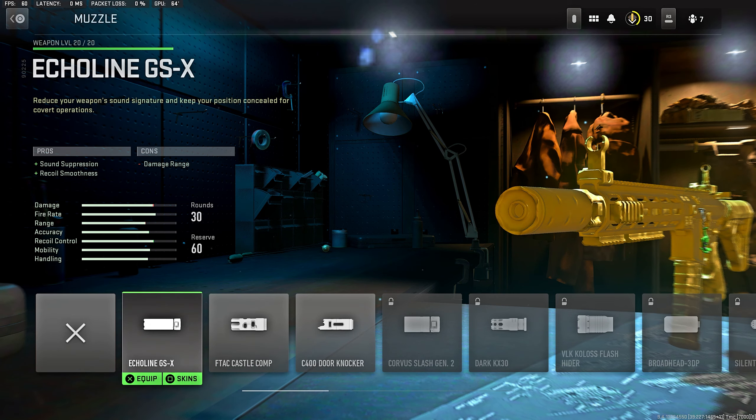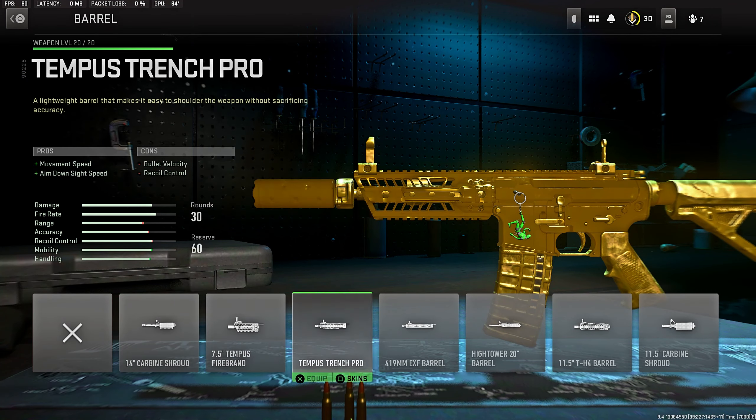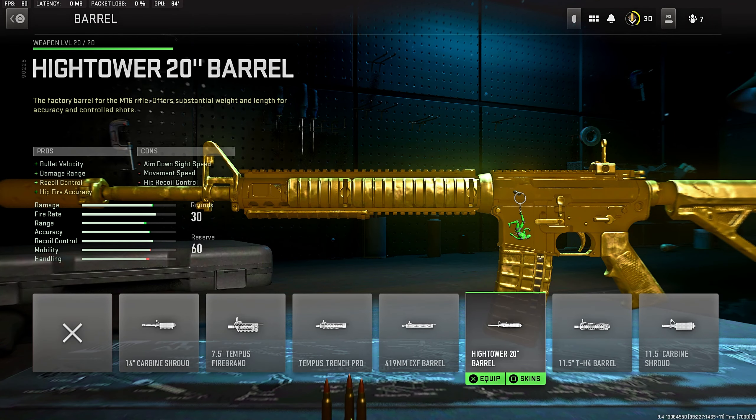For the barrel, you're rocking the High Tower barrel. It was the best barrel in the beta and it is the best barrel in the full game. You get bullet velocity, damage range, recoil control, and hip fire accuracy, so definitely throw on the High Tower barrel.